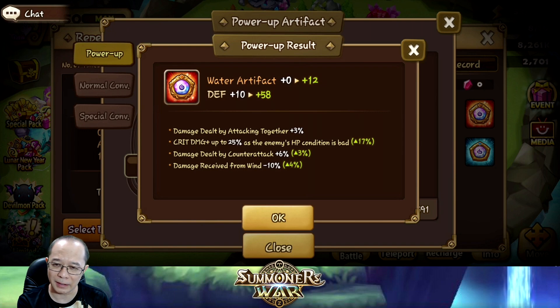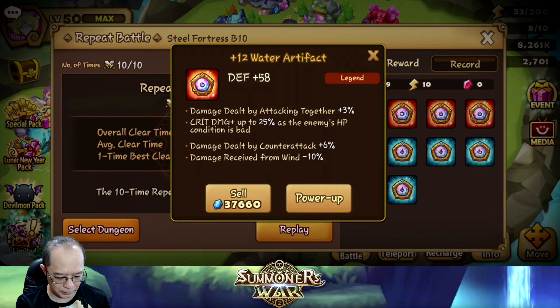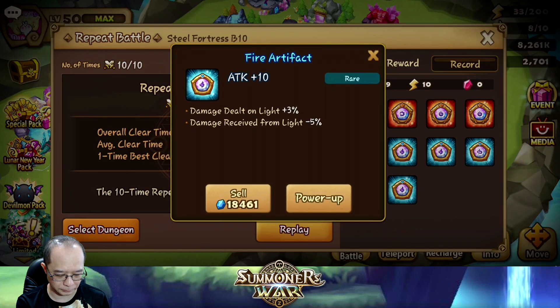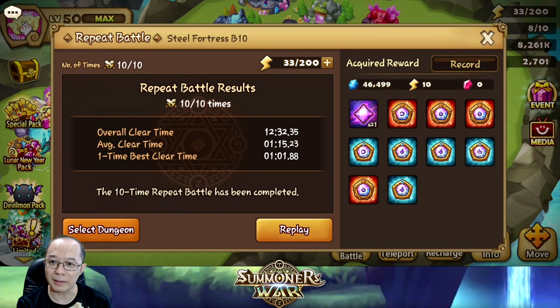This will help when attacking dragons because the enemy's hit points get lower — enemy HP condition being bad means when they have low hit points. The max roll on that stat is 8 to 12, so I got low rolls of 8, 9, and 8. We don't get any rolls into attacking together; damage dealt by counter-attack is okay and damage received from wind is in the middle. I like this update on the artifacts — the numbers are bigger so it seems they give you more when you roll them up. Before it was only like 2-3%, which seemed low.